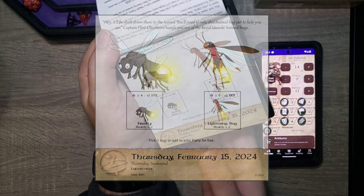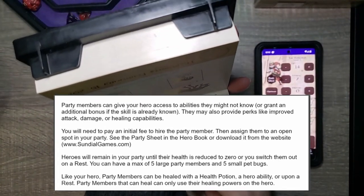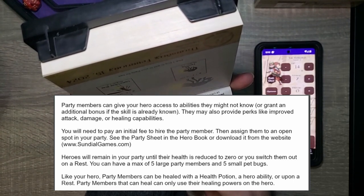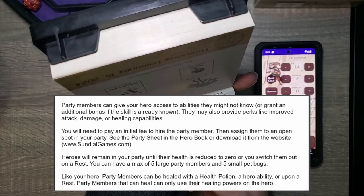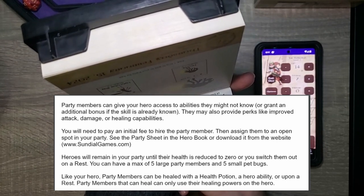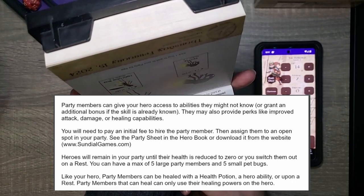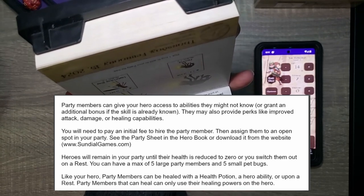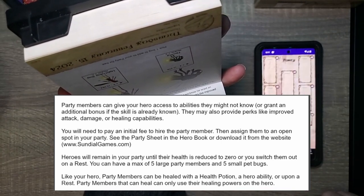Party members can give your hero access to abilities they might not know, or grant an additional bonus if the skill is already known. They may also provide perks like improved attack damage or healing capabilities. You will need to pay an initial fee to hire a party member, then assign them to an open spot in your party — see the party sheet in the hero book.